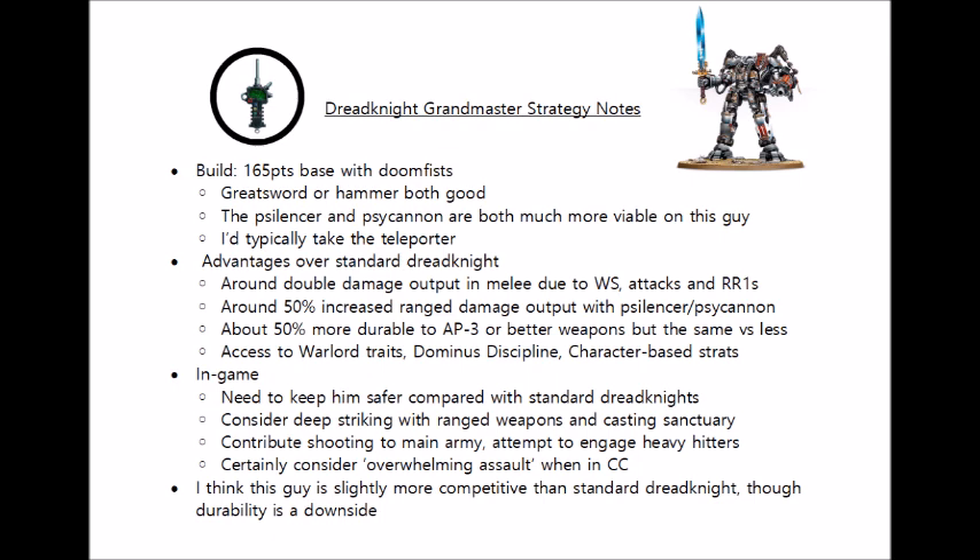In terms of in-game use, you're more incentivised to load up the Grandmaster Dreadknight with all manner of fancy kit. I'd most certainly take a Dreadknight Teleporter, as against certain armies you certainly want to be getting the first strike and not have him shot off the table turn 1 — and it might also be worth it just so you can keep him safe until you've had a chance to activate Sanctuary to make him very hard to kill. I'd certainly take at least one of the ranged weapons — I'd prefer the psilencer and the heavy psycannon over the heavy incinerator for this guy because of his better ballistic skill. Compared with the regular Dreadknight, it's going to be a lot more important that you try and keep this guy safe from fire, as barring Sanctuary he is generally a fair bit easier to kill point for point. I could certainly see people running multiples of these as very scary shock troops to send into the enemy army and force you to deal with them.